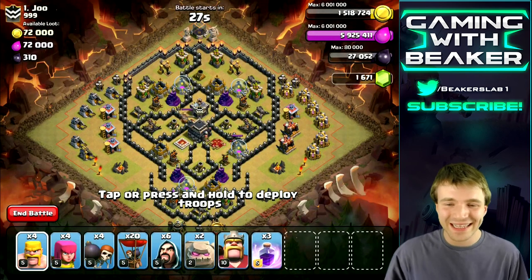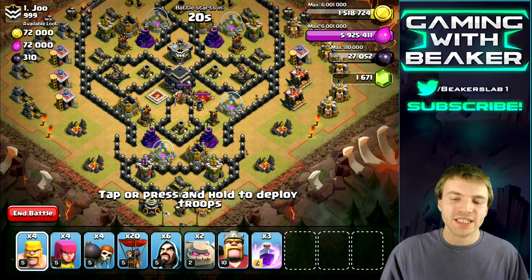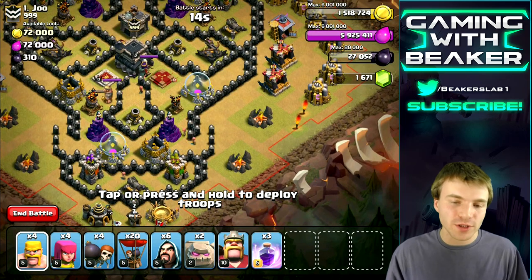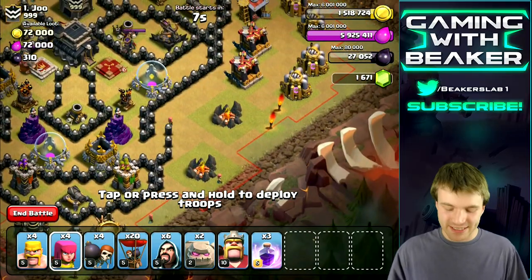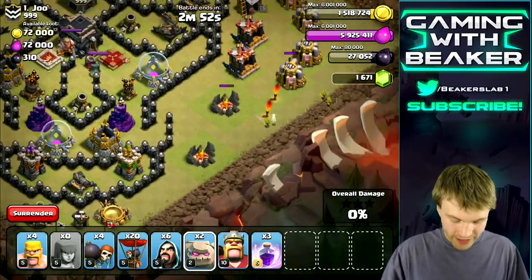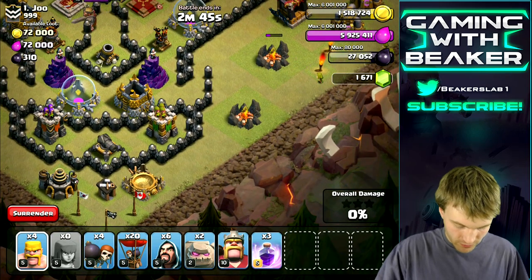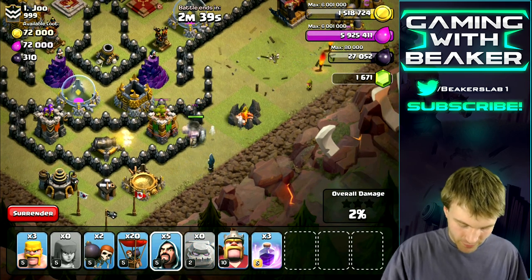It looks like we're attacking a Town Hall 9 — a decent TH9. Maybe this isn't going to be as easy as I thought, but just to show what this army can do we're going to try. We'll go in from the bottom with the wizards, king, and both golems to try to take out one air defense. This might be a total fail but even if it is, that's okay — let's snipe a few buildings to start.